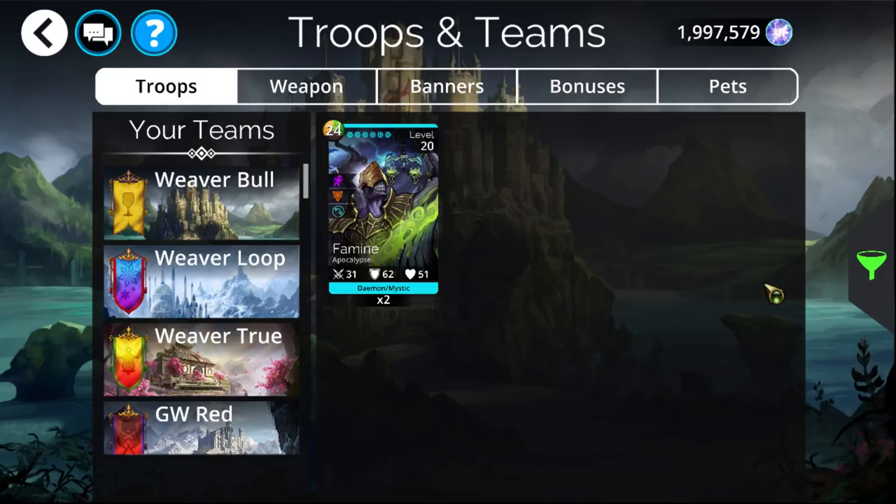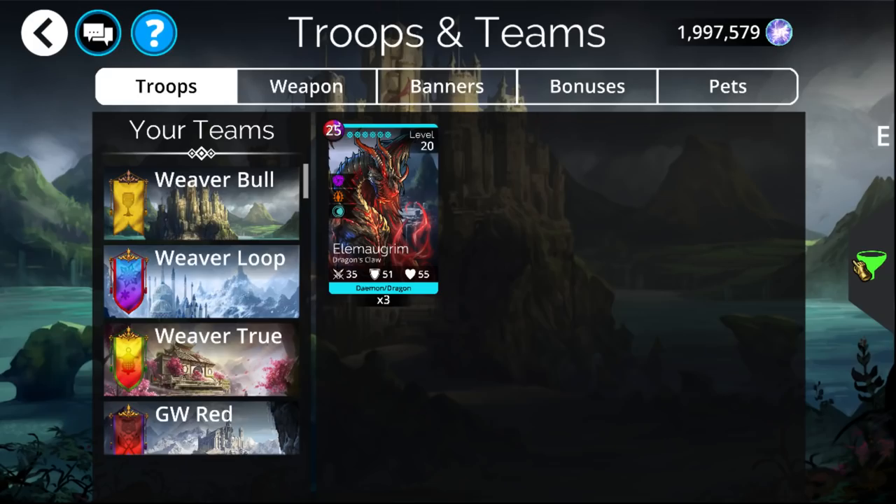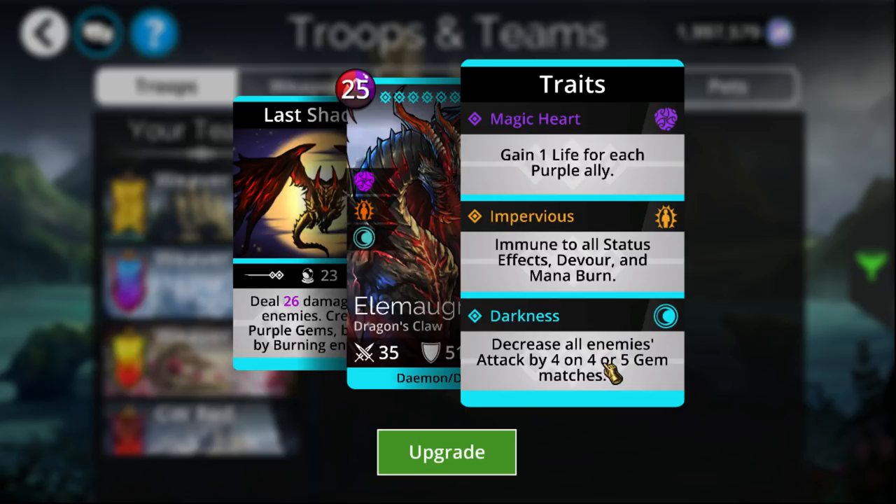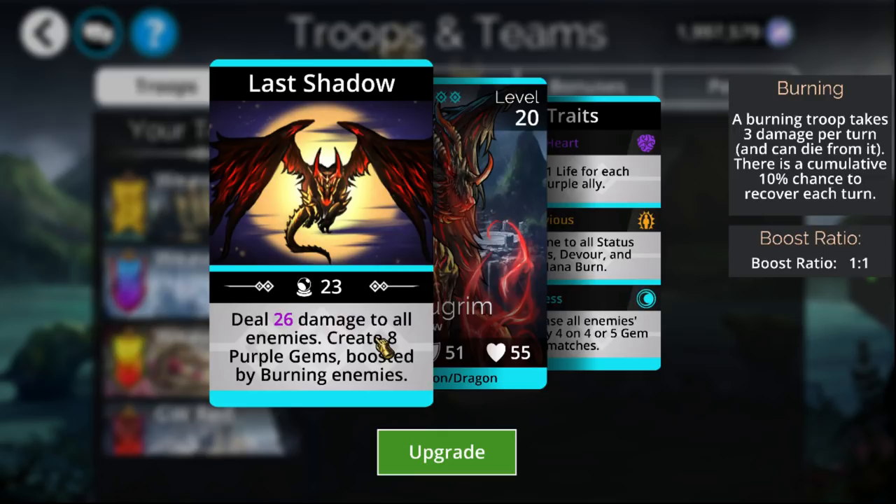As for some other Mythics worth mentioning, Elemaugrim is really good in that it has a high amount of attack reduction that you keep spamming onto the enemy team. It's one of the best troops in the game for reducing enemies' attacks. It also has Impervious, and is actually the best Impervious troop currently in the game. It has a high concentration of damage to all enemies and can even infinitely loop. It's also really good combined with Infernus, given that it boosts how many purples it spawns based on how many enemies are burned.